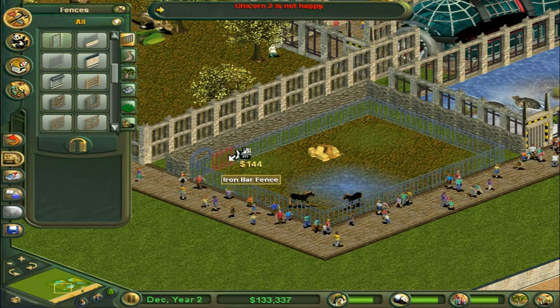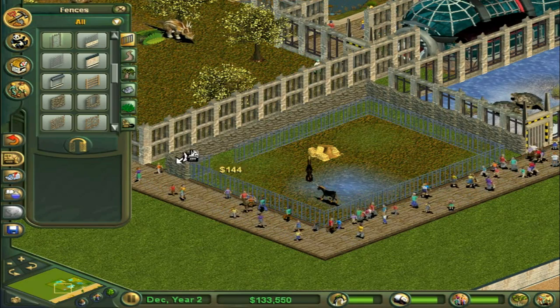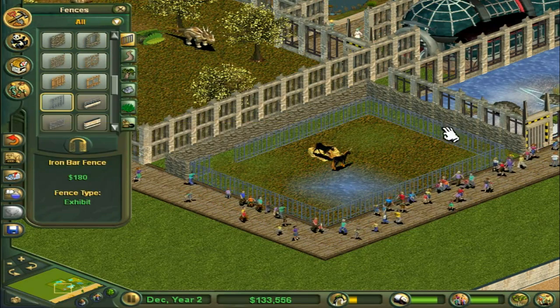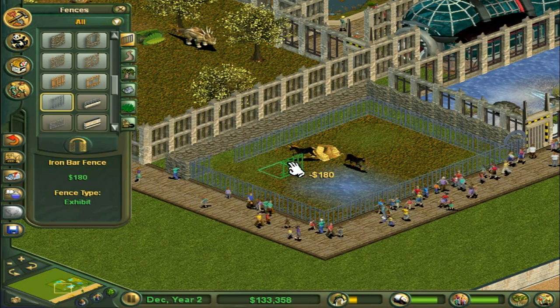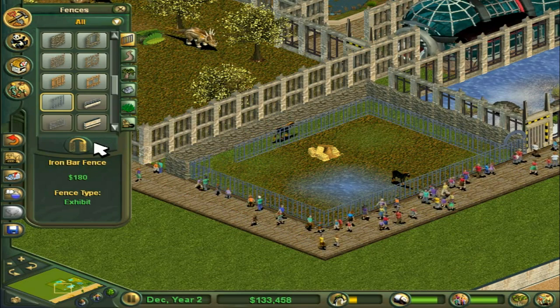We can delete the inside of this fence. Whoa, whoa, whoa - iron fence! Iron fence! Iron fence! Quick, before they escape! Phew. X-A-N-A-D-U, Xanadu. Run, unicorns! Run! Not that you're really gonna get anywhere, because I fixed it all up.